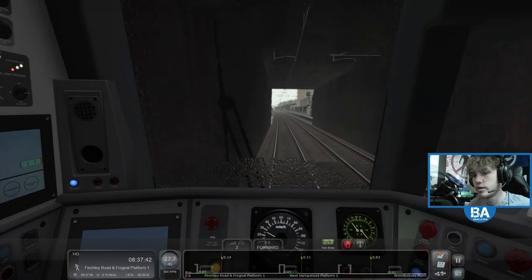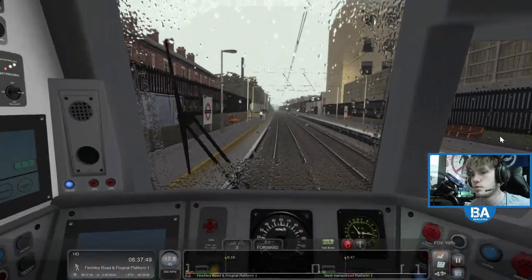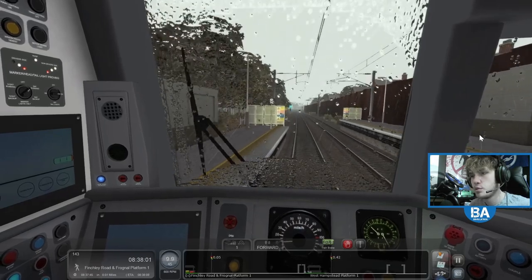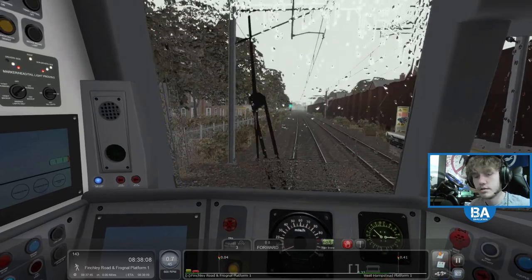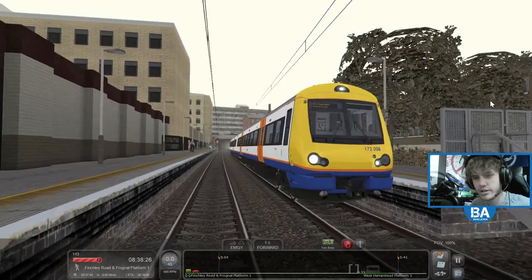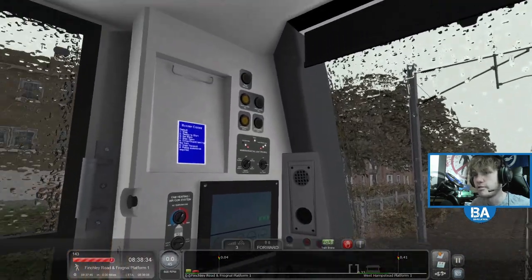Between Gospel Oak and Barking the lines were diesel - they're not anymore, but they were. Now you've got the new overground trains running on them. This is Finchley Road and Frognal - we're on the North London line at the moment. If you look up the other subclass of the 172, which I think is a West Midlands Railway train, it's so different - it literally looks like an Electrostar. Yeah, I think it's the 172-1 or -2.